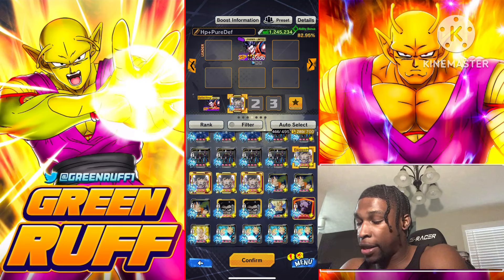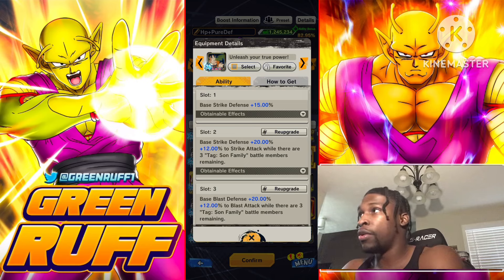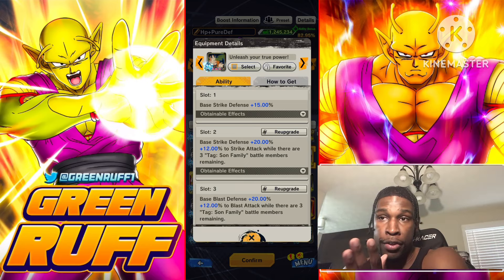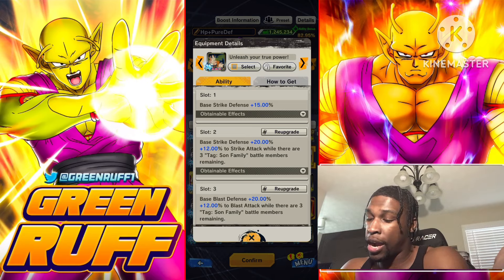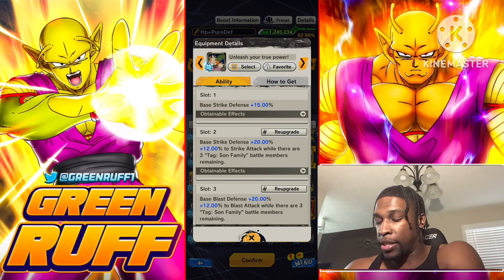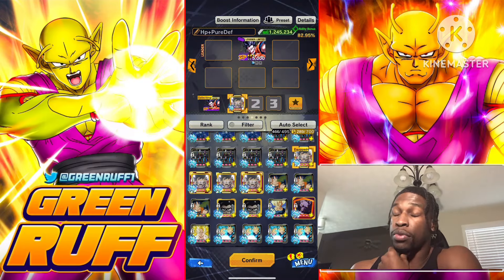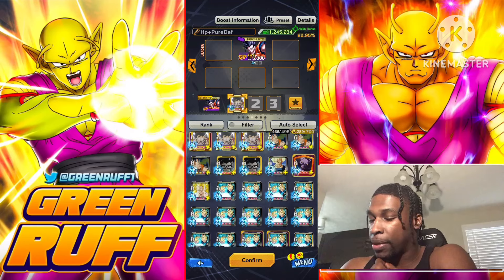Another good pure option is this one here if you rock him on the Son Fam — maybe with Super Vegeto, God Goku, or whoever. This gives double pure to offenses and double base defenses. You can't go wrong with it. It's a really powerful pure equipment and I highly recommend this one as well.